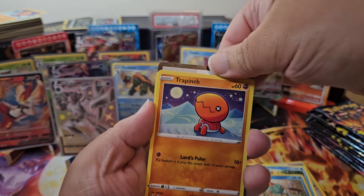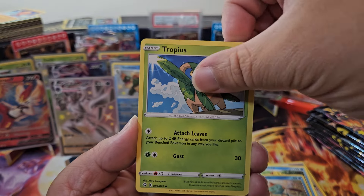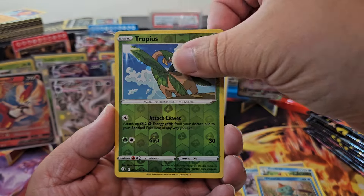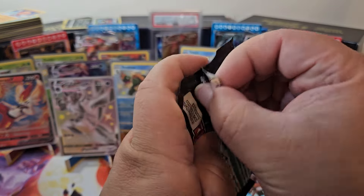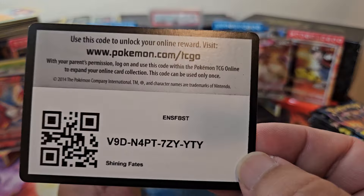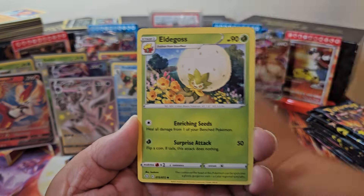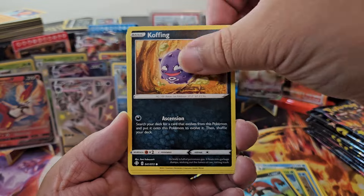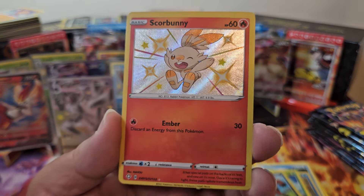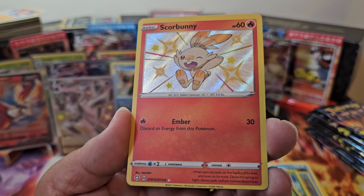Pack seventeen — Water and Lightning. Tropius, a Rusted Shield, Rotom, Trapinch, Shinx, Morpeko, Boisel, Nickit, Tropius, and a Thievul — we've got like three of those Thievuls now. Pack eighteen — Water but Fist. Rotom, Elagos, Tropius, Snom, Koffing, Cacnea, Glossifluor, Snom again... and we got the Scorbunny! It has special pads on the back of its feet and on its nose, and when raring to fight these pads radiate tremendous heat. And another Dreadnought too.